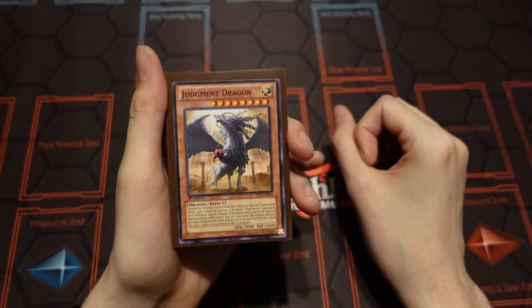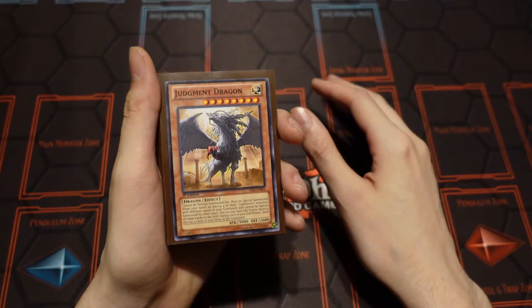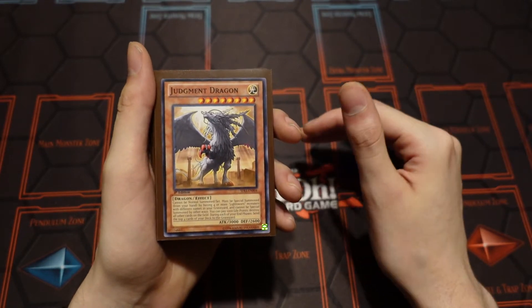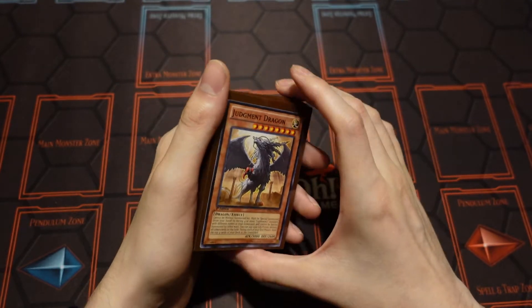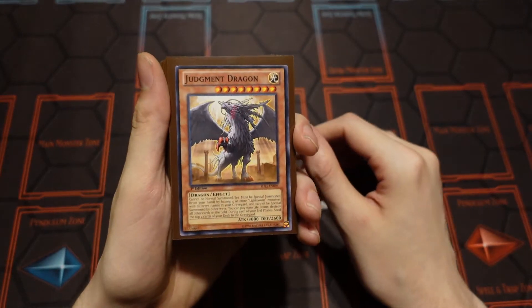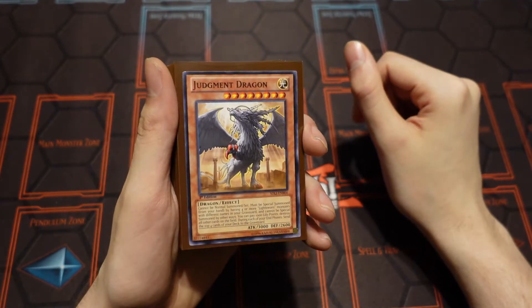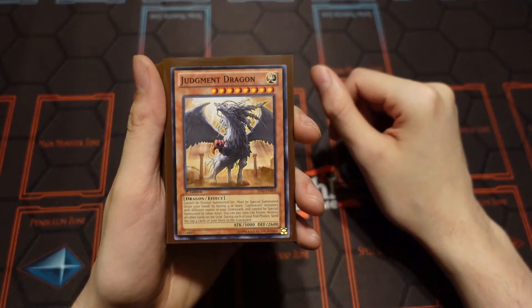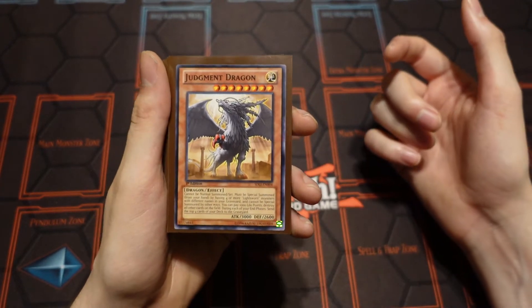Alright guys, welcome back to the channel. It's Shibuya Jer here with another epic video. Today this will be the next video in our How to Play Yu-Gi-Oh! series. The last video in the series, you guys saw me unbox the Lightsworn structure deck. So I'll be going through how to build a deck using the, you know, buying three Lightsworn structure decks as we did in the previous video, and then we'll just kind of continue to build on this with some of the videos too. But I figured this would be a good next video in the series for us to do is go through and just build the deck basically.